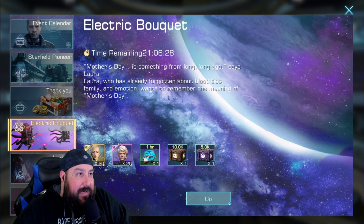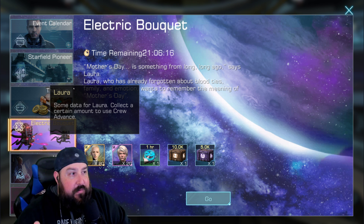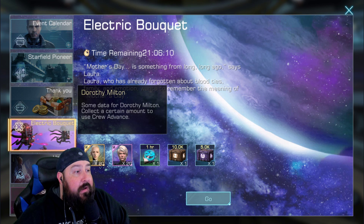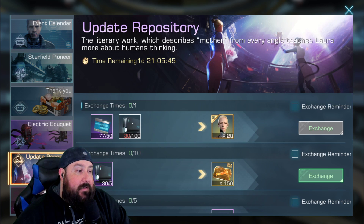Let's go to Electric Bouquet. There's only a day left, so we've got to get this done today. You can get Laura, one of the best crew members in the game, covered in a previous video. She improves your research speed and your leadership — all great things, especially as you're growing your account. And then there's a new epic crew member, Dorothy Milton, that I do not have.